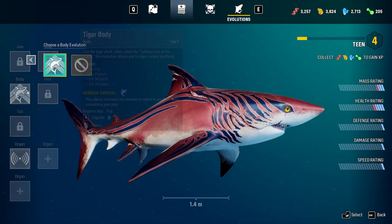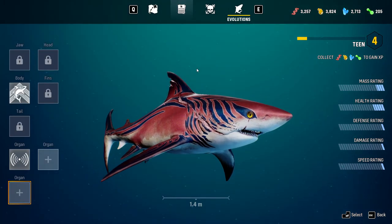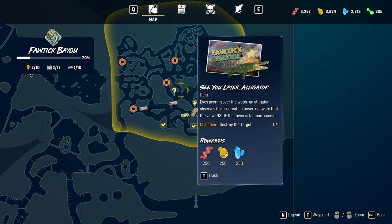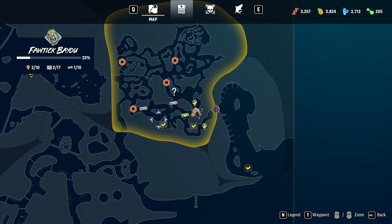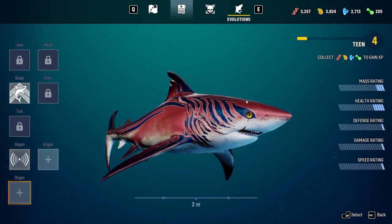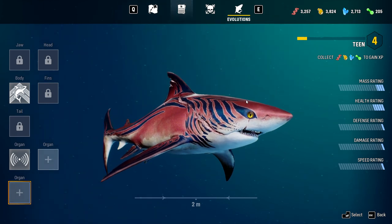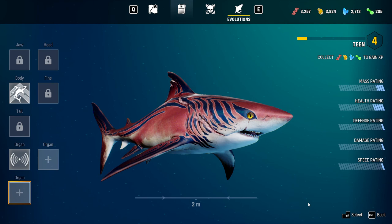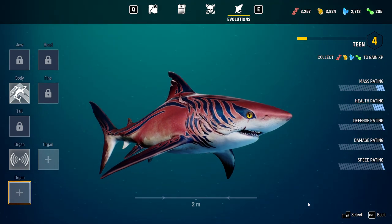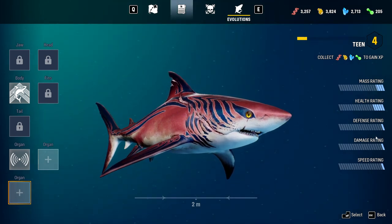We even have more predators on the map that we can take out. Next thing we're going to do is go for the shadow set. At a low level you guys are saying in the comment section that's the quickest one to get and it'll upgrade you the fastest. Make sure to subscribe. I'm going to record the next episode right now but I don't want to make this video too long so we're going to break it up. Subscribe — Savage Antics on Maneater — I'm out.